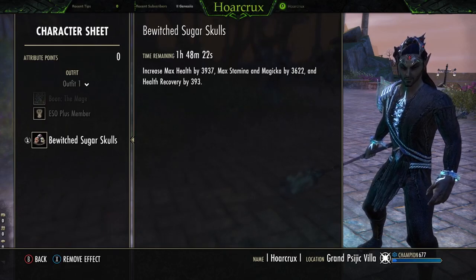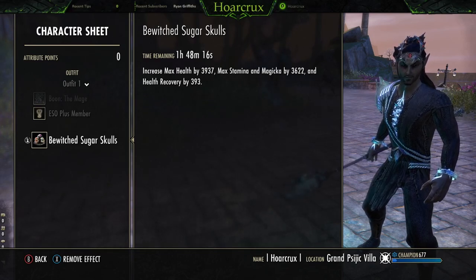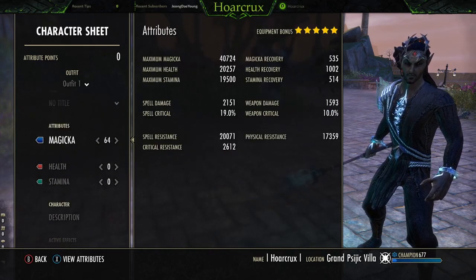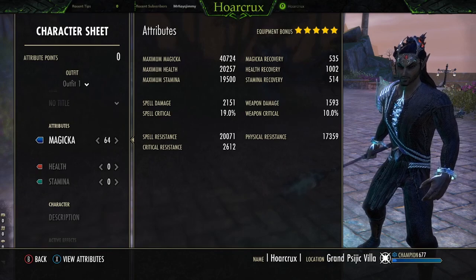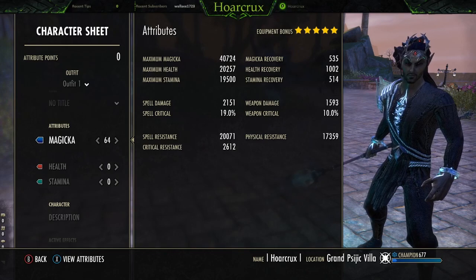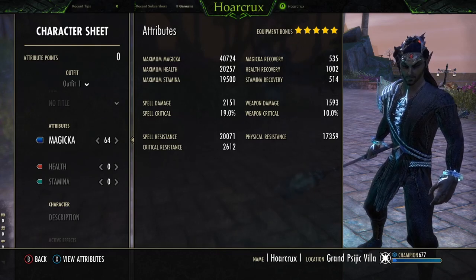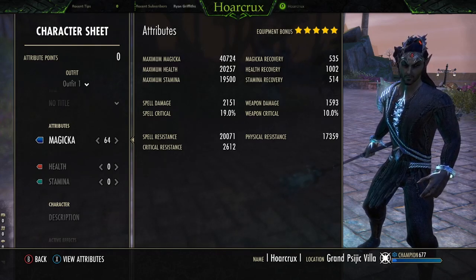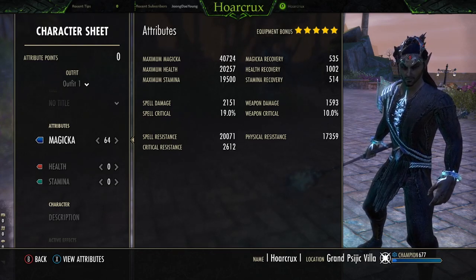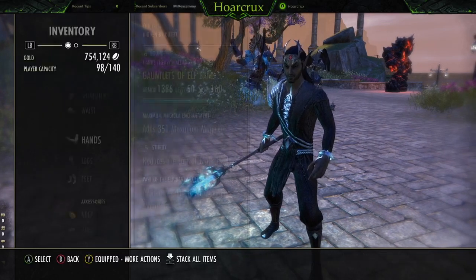Running Bewitched Sugar Skulls food — the cheapest and probably most beneficial food you can run. It gives you health recovery and tri-stats, which DK dips into pretty evenly. I am a Dark Elf — Dark Elf has the best passives, gives you stamina, makes you immune to burning effects, and amplifies all your flame damage. You could go High Elf, Breton, or even Nord if you really wanted to, but as far as best in slot goes, Dark Elf is the number one choice.